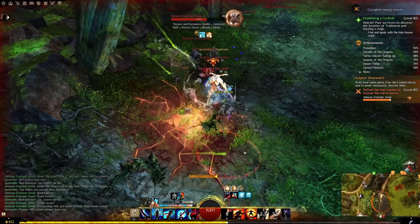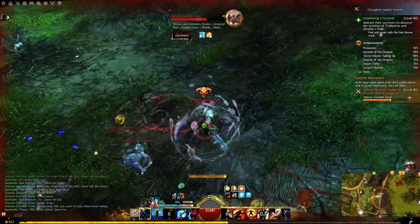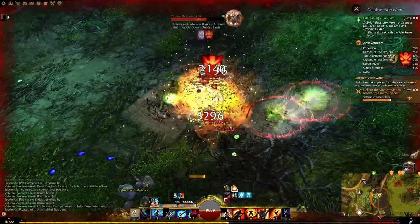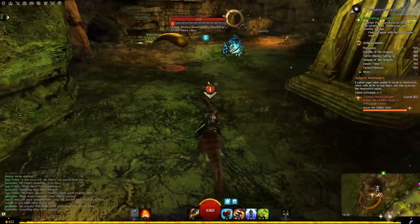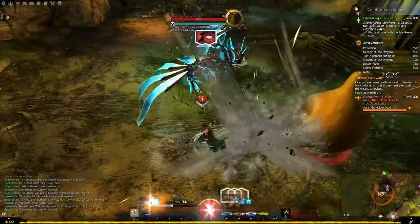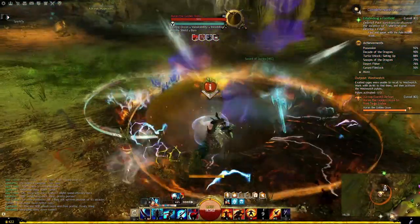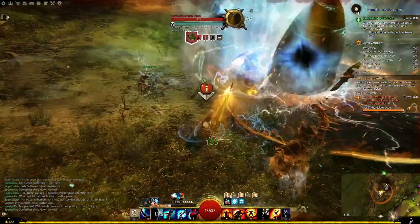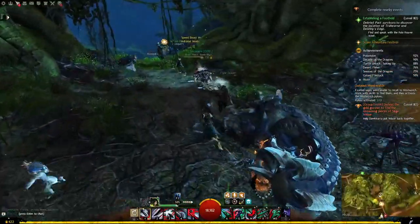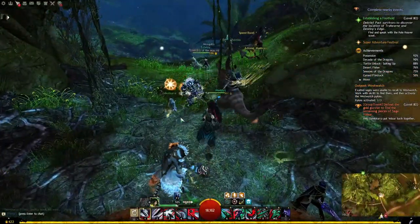The final outpost at Westwatch will have you work with the Skritt to defeat the Vinecrawler and protect Skritt on the Forage. After this Forage, it splits into two events: one will have you help Spilunk explore a cave — needed for some collections as you'll defeat Auron the Golden Ooze at the end — and the second will have you defend Ducura as she gathers Saurian eggs.